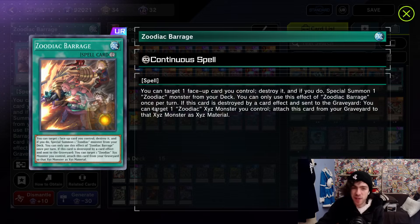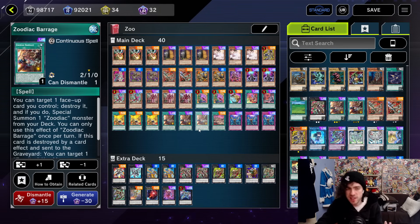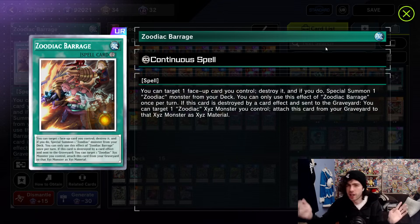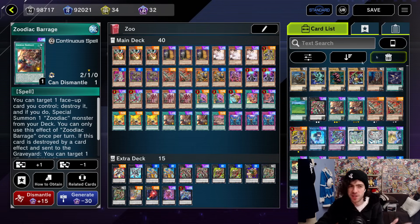Then we have Zoodiac Barrage. This card can target one face-up card you control and destroy it, and if you do, special summon one Zoodiac monster from your deck. You can only use this effect once per turn. If this card is destroyed by card effect and sent to the graveyard, you can target one Zoodiac Xyz monster you control and attach this card from your graveyard to that Xyz monster as material. So this adds a lot more consistency to the decklist — because if your opponent disrupts your normal summon by whatever means, you can just activate this card, destroy itself, and summon out a Zoodiac straight from the deck to continue on with your standard one-card combo lines.